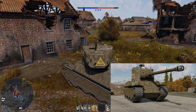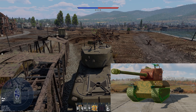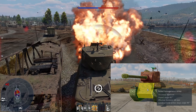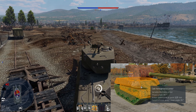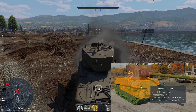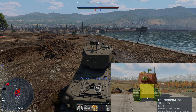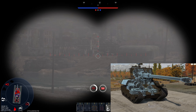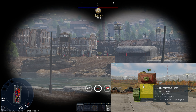Without further ado, let's start with the armor. At the front we have a plate that is 50 millimeters, but that is on top of another plate that is roughly 100 millimeters thick and is curved slightly differently, so you have various different thicknesses including the lower glacis. This is further reinforced by the fact that it is spaced.